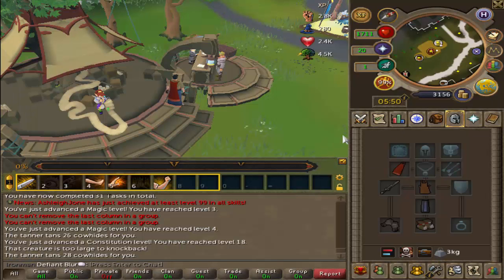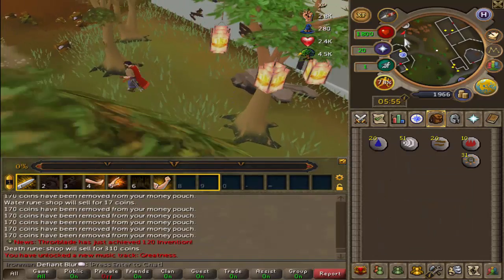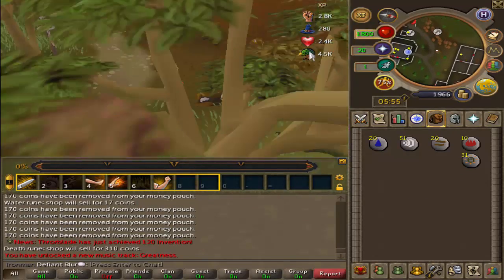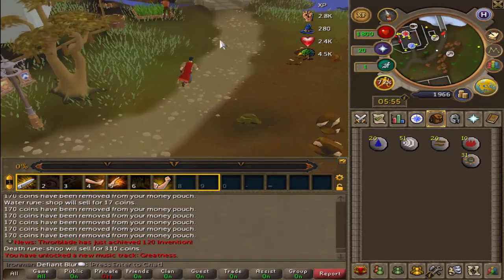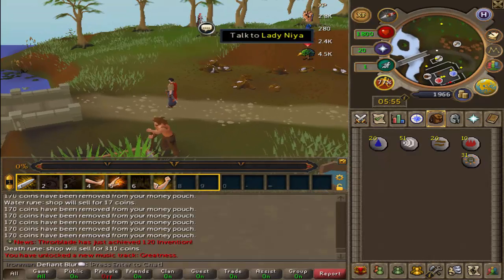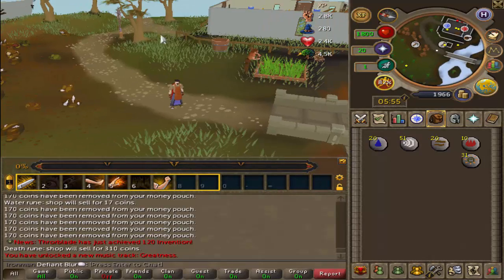We're going to go and do Waterfall Quest now. So we need a rope, which means we need to find a mugger. There better be one here, because every time I was here at low level back in the day there would be one when I didn't want him. Oh, there's not even one here. Fucking imps everywhere though.